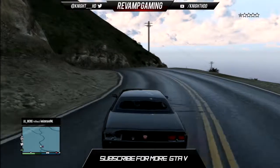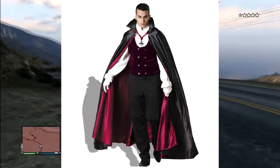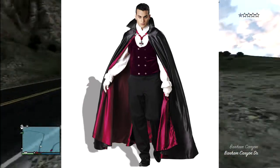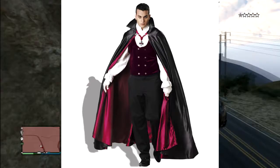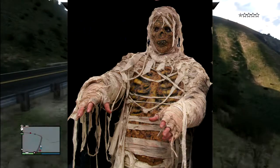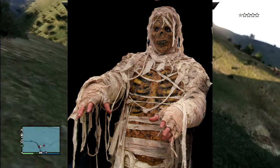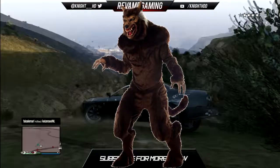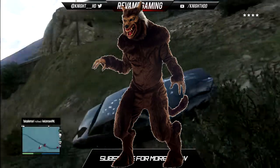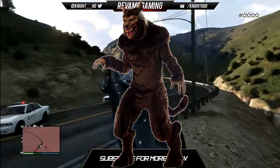We're going to start off with clothing for this DLC wish list. I would love to see some sort of costumes you can wear — maybe a Dracula costume, or you could dress up as a mummy. Maybe you could get some kind of masks as well — Dracula bat ears as a mask, or dress up as a wolf with a furry costume and a mask from the mask stand down at Vespucci Beach to go with the costume.